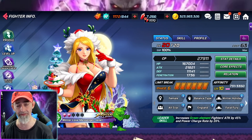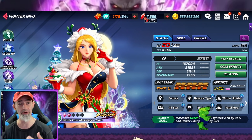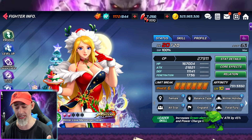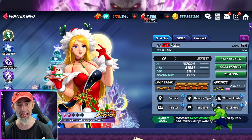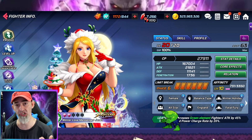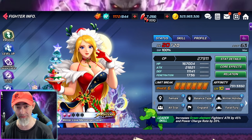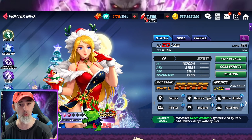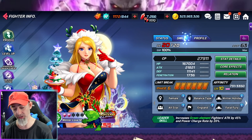Another tip: use characters that have CC effects — characters with stuns, freeze, petrify like Pretty Zero, or even the fear from Nightmare Geese. This will make your life a lot easier because you can actually control Shizu and his mobs. Pretty Zero is going to be insane because she can petrify, and if you have an awakened skill, every time you hit the third skill you'll petrify Shizu and destroy him.